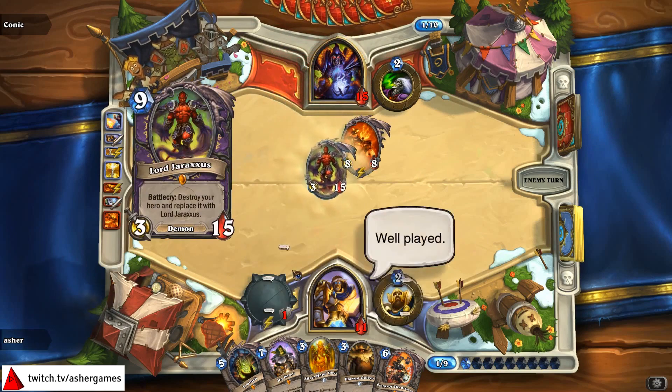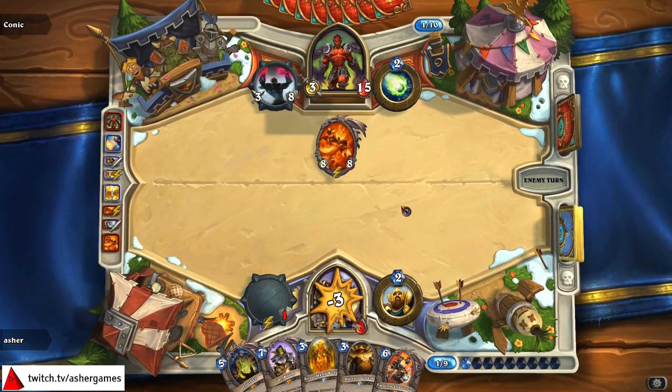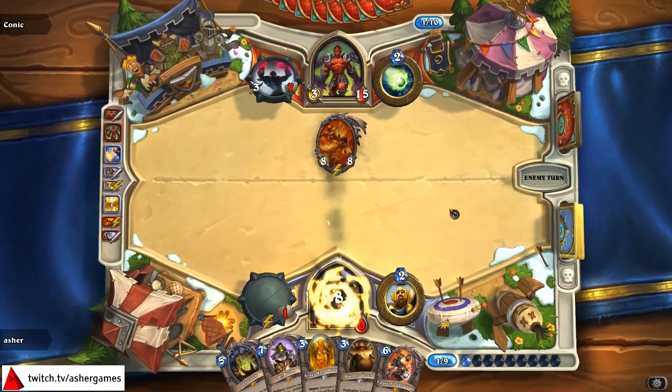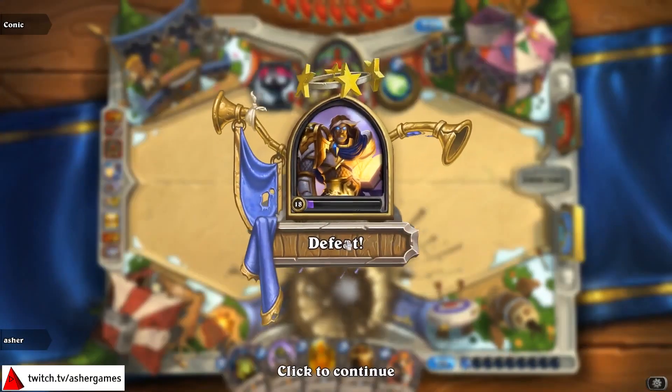What do we do? Emperor Thaurissan doesn't really save me. So this is going to go face and he doesn't have any Dark Bombs. Surely he has like an Arcane Golem or something to finish this off. There we go. Where is my sacrificial hat when I need it? They're covering their faces, but you shouldn't — it's fun. Handlocks happen. I didn't get enough board presence.